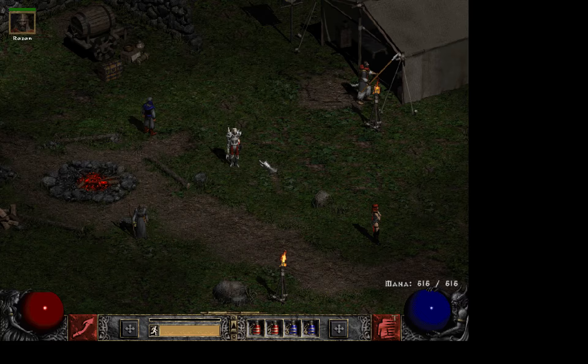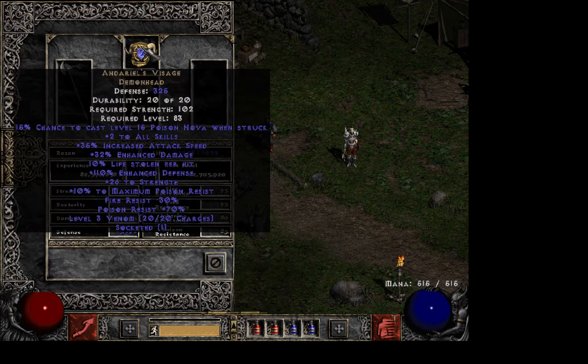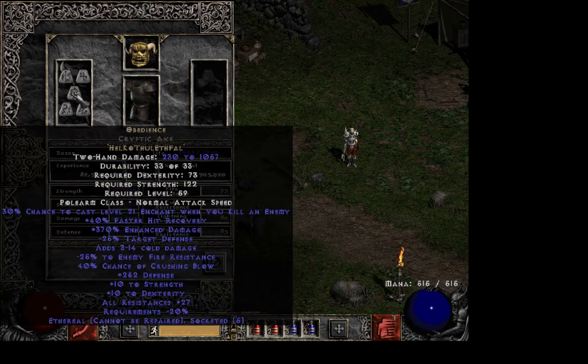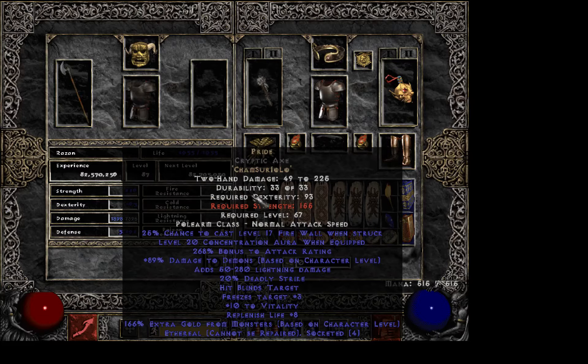To start off, I will be on my Necromancer. He's using an Obedience Cryptic Axe. With the Cryptic Axe and increased enhanced damage plus 32 enhanced damage, this one reached a new breakpoint. In my stash I also carry a Pride — also a Cryptic. It's not perfect, but it is level 20 aura.